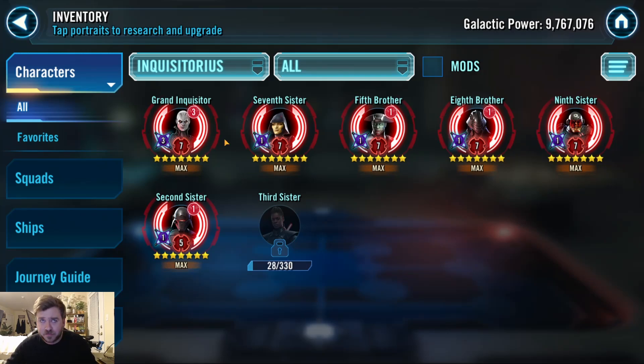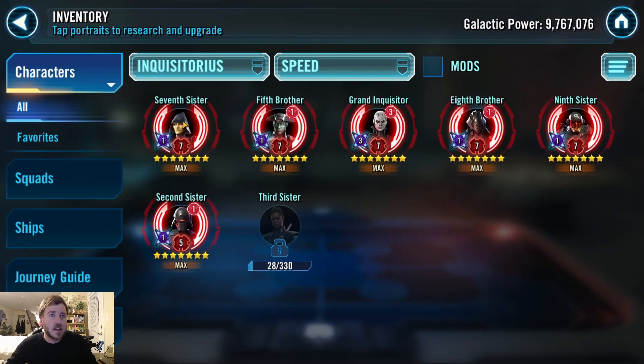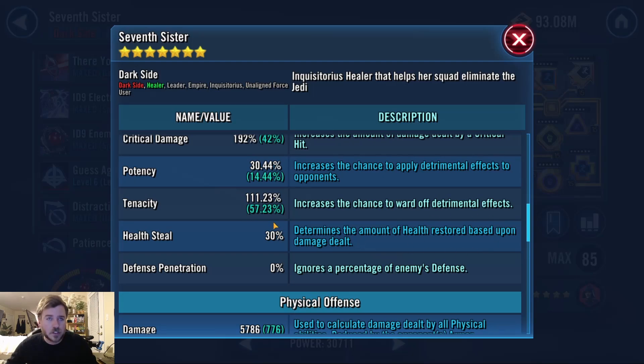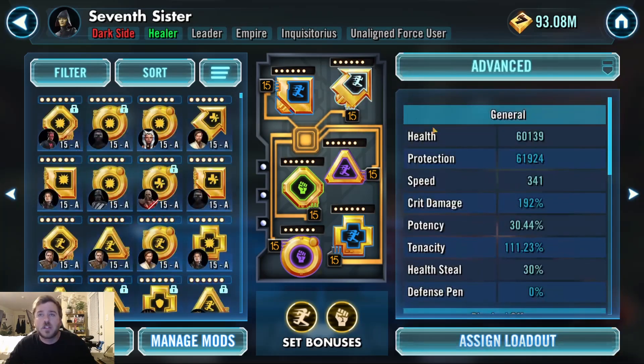I want to show my mods on this team because it was brand new and I wanted to go through how I actually modded it — I had to pull a lot of stuff away from other teams. So the speed order: I have Seven Sister first. I got a decent boost on her, 155. Crit damage because she's always assisting, so I want some extra damage, and then I balanced a little survivability with protection. I've got some decent tenacity on her — a tenacity set on the cross, and then obviously crit damage and speed. So she's pretty simple.